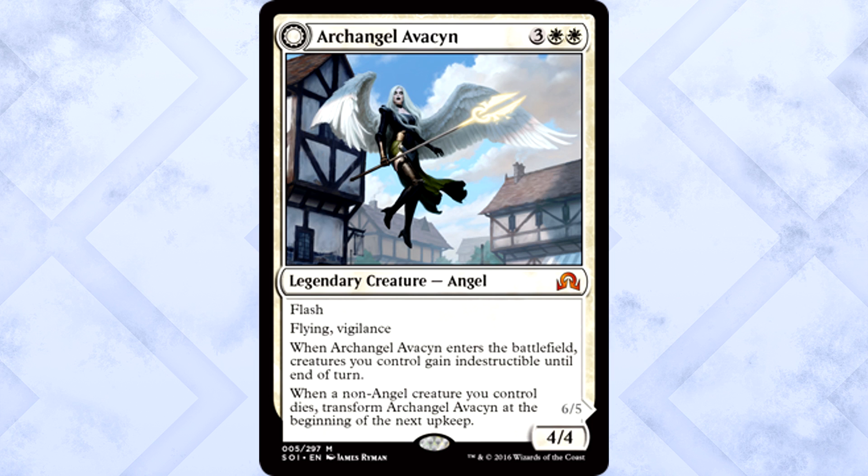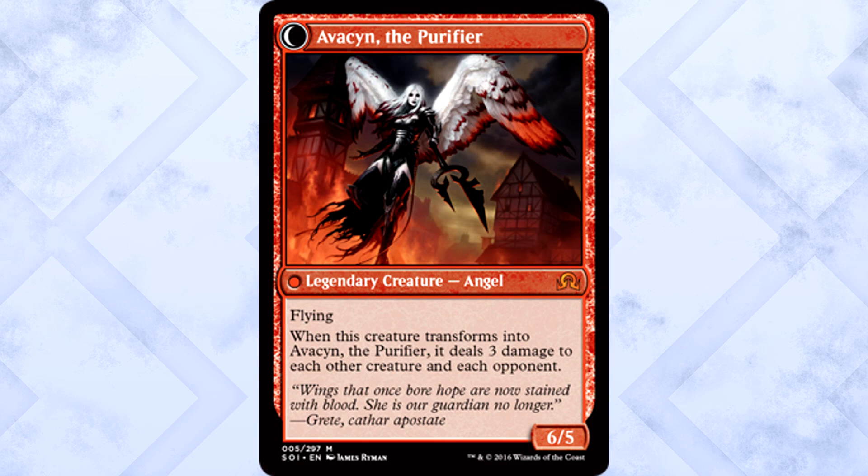Archangel Avacyn is three of anything and two white for a 4/4 legendary creature angel with flash, flying, and vigilance. When she enters the battlefield, creatures you control gain indestructible until end of turn. When a non-angel creature you control dies, transform Avacyn at the beginning of the next upkeep. Avacyn the Purifier is a 6/5 legendary creature angel with flying. When this creature transforms into Avacyn the Purifier, it deals three damage to each other creature and each opponent.